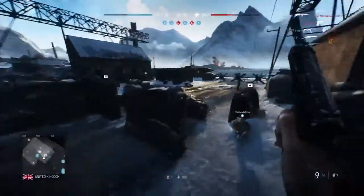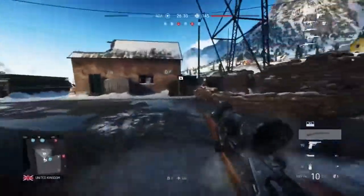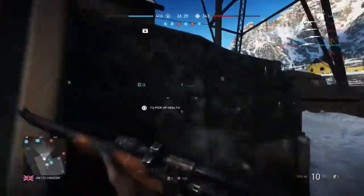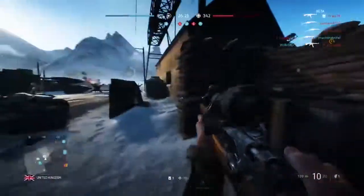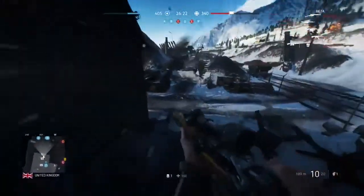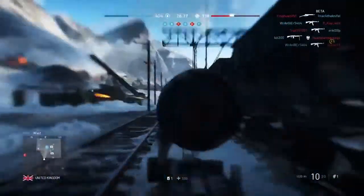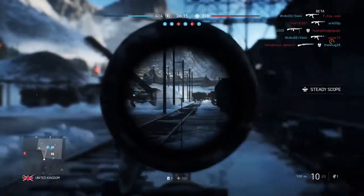Lastly, the FOV — especially on console, I'd recommend having your field of view at around 100. Having it at 70 is really hard to see targets at long range, and once you aim down sights with the sniper rifle, you don't really notice the difference anyway. I definitely recommend having a higher FOV just to see as many targets as you can and so guys don't sneak up on you from the side.